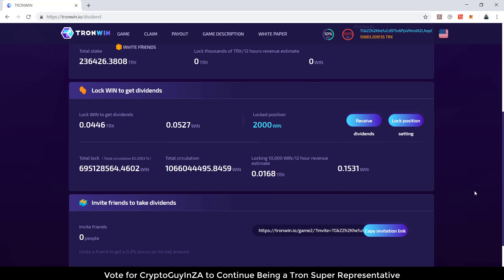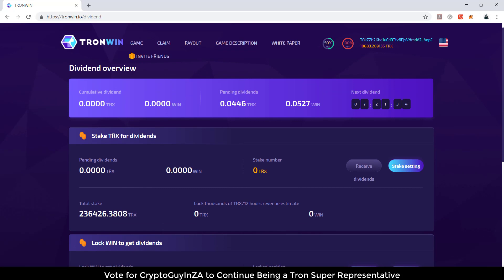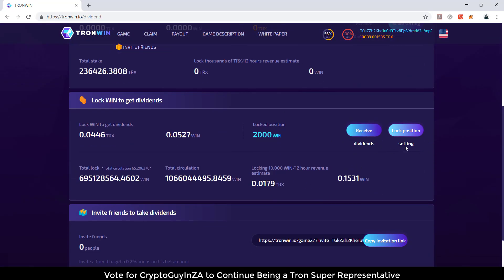It's not bad. I'm not sure about all the dividends from the other games, but I thought let me do this one, let me track it and see how it goes. What I'm going to do is some mining — I'm going to try and do about 10,000 TRX worth of mining, which should give me quite a bit of WIN token. Once I've got that WIN token, I'll put it forward and take it from there. Just remember, you've got to claim the WIN token — claim to wallet, accept — then the WIN token is claimed. Once you claim it, you can lock your position, and the dividends will accumulate. You can just come here and receive it — there's no cutoff time, you can take it whenever you need it.